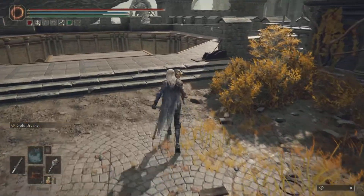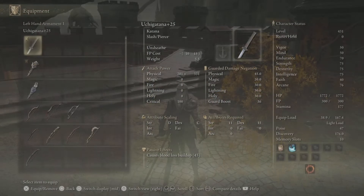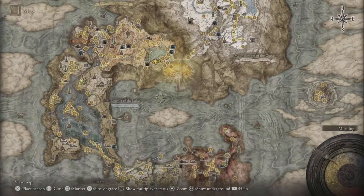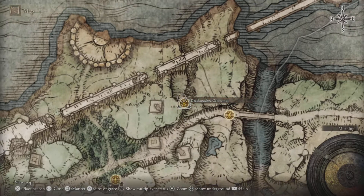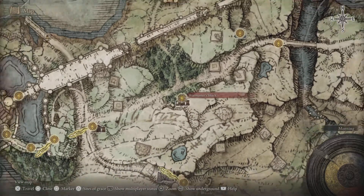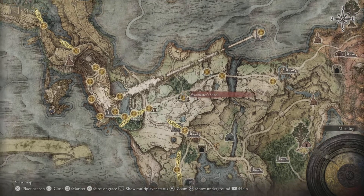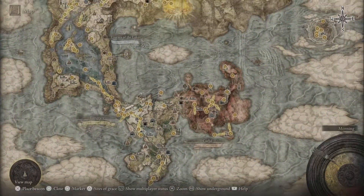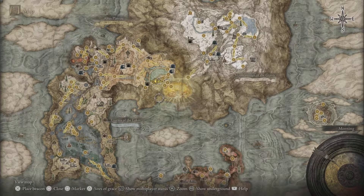Once you get to the grace, run directly where I do. You need three weapons and one item: Marika's Hammer, the Uchigatana, and the Devourer's Scepter. For the Uchigatana, get it from the Deathtouched Catacombs — leave a comment or join the Discord if you need help. For the Devourer's Scepter, it's at the War Master's Shack; kill the NPC and he will drop it.